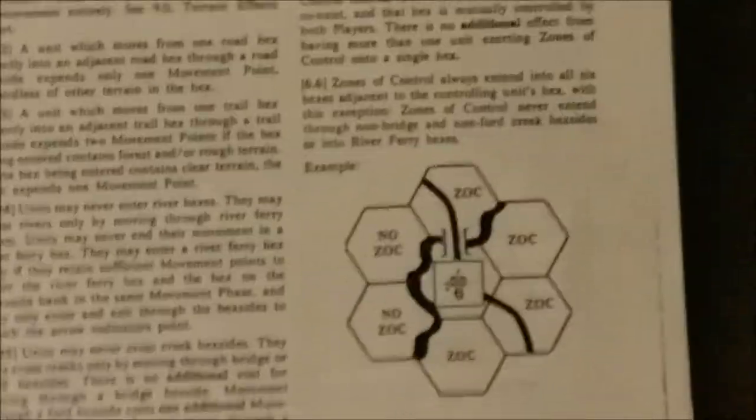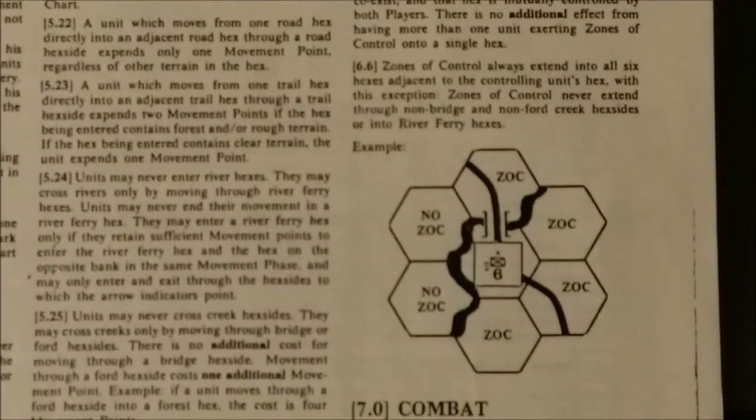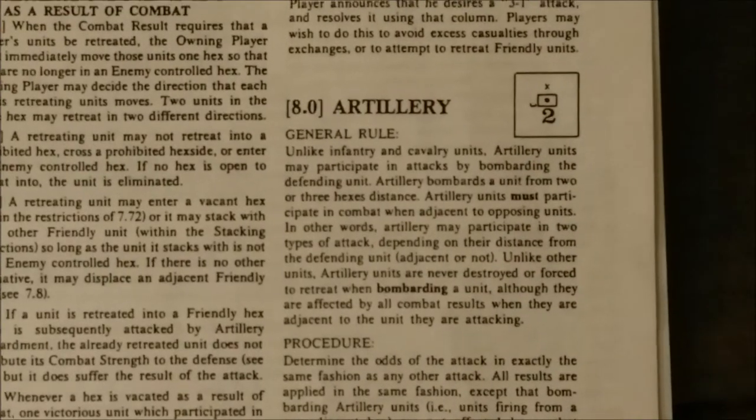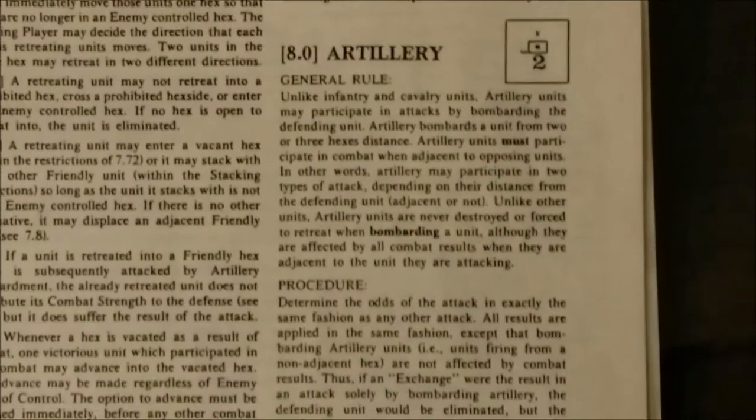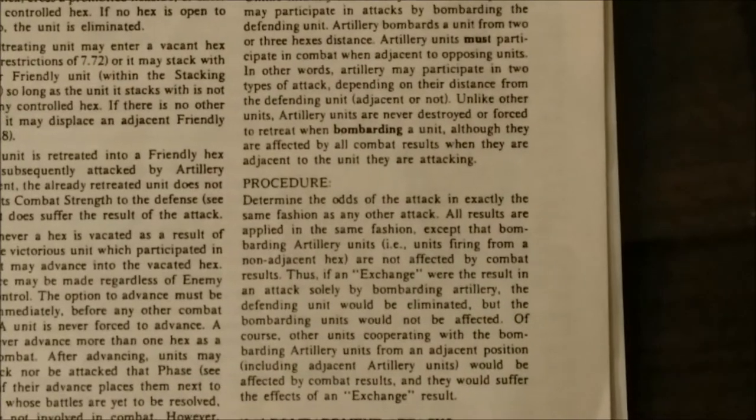There are zones of control — pretty much standard. No zones of control across a river or stream hexside. Combat is between adjacent enemy and friendly units. Soak-offs are allowed. Artillery units can fire up to three hexes, provided they have a line of sight, or they can help with offensive combat, or they can bombard as well.